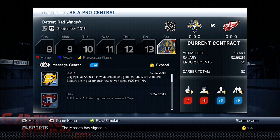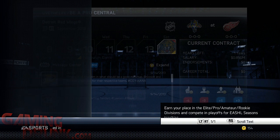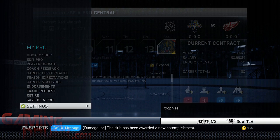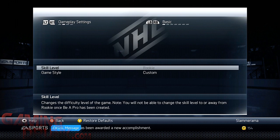We're finally at the point where we're actually playing a game. Now before you start, go into My Pro - hit Start, then My Pro. Go to Settings, then Gameplay Settings. It says Rookie and then Custom. What you're going to do is use LB and RB to look through the other settings in gameplay.